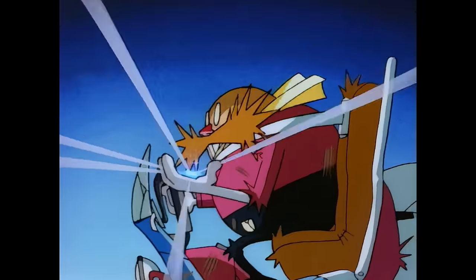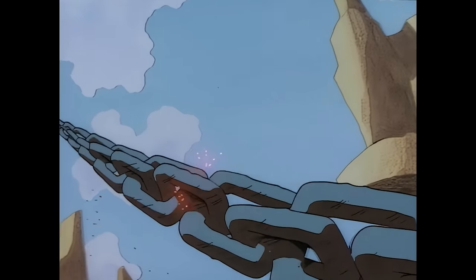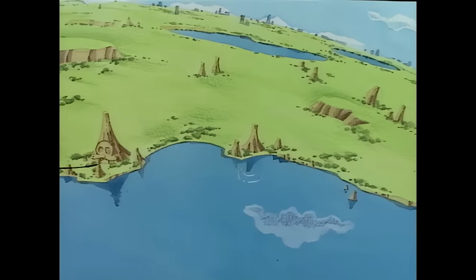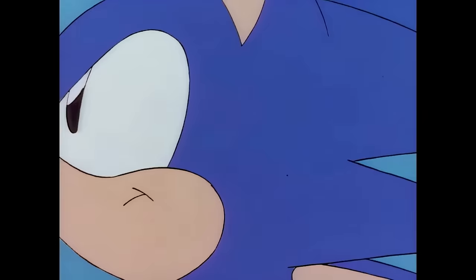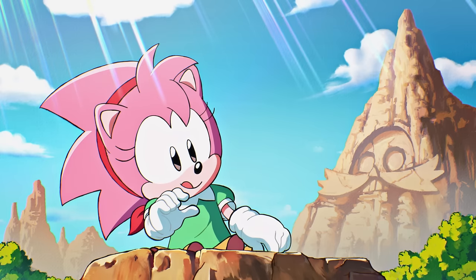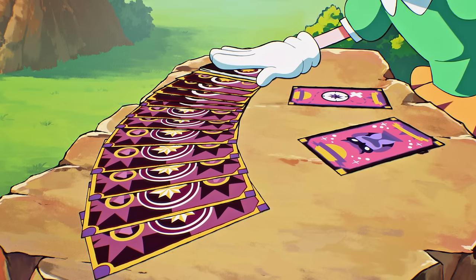Out to find the planet's legendary time stones, Dr. Eggman uses a chain to connect the nearby mountain with Little Planet. Just as Sonic arrives to save the planet from disaster, he's discovered by Amy Rose, a kind-hearted and cheerful hedgehog who likes mystical things and fortune-telling.